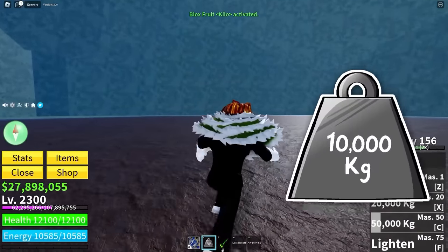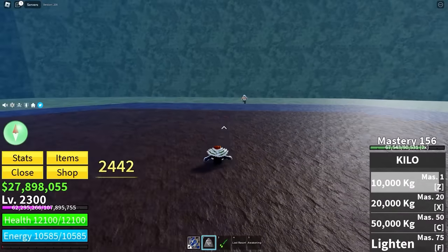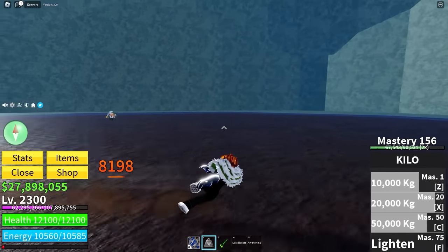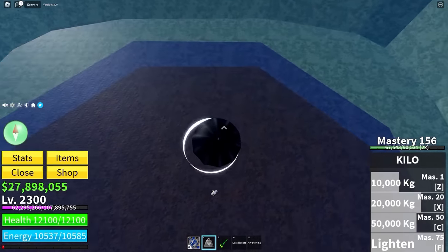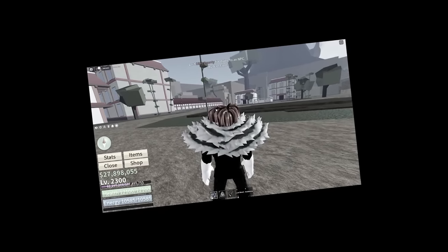Next up we've got the kilo fruit, and honestly I'm kind of worried about this one. I am on my main account, but honestly it means nothing. We got lots of stuns with kilo, so maybe we can overwhelm him and then run away when we need to. This might be impossible. Yeah, the kilo fruit did not even stand a chance.